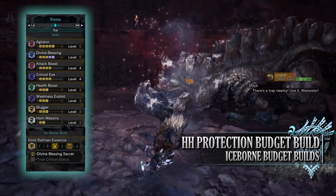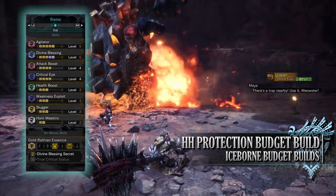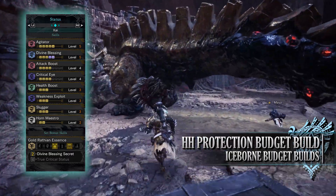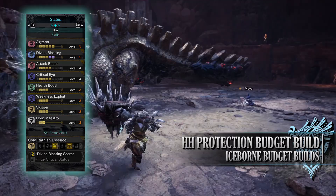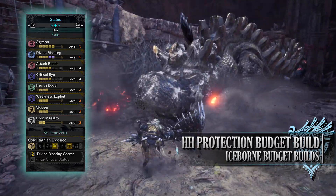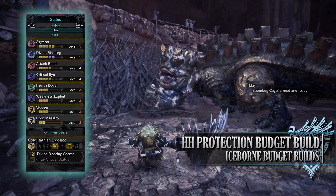You have attack boost level 4, which increases our raw attack and at level 4 or above gives a bonus 5% extra base affinity. You have critical eye level 4, which increases our base affinity rating. You have health boost level 3, allowing our health to reach a maximum of 200. You have weakness exploit level 3, which increases affinity when attacking monster weak points — and even more so if those weak points have been tenderized through clutch claw attacks first.